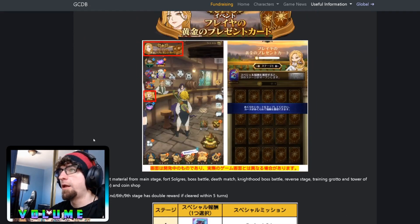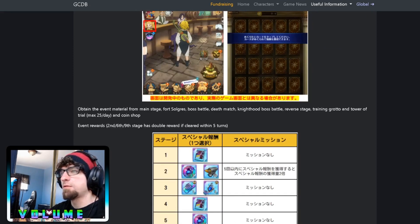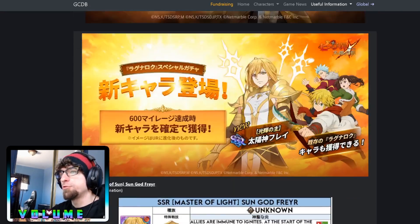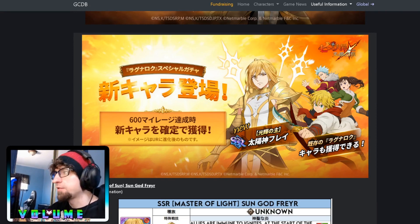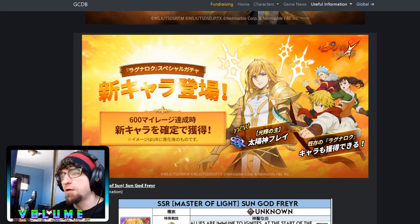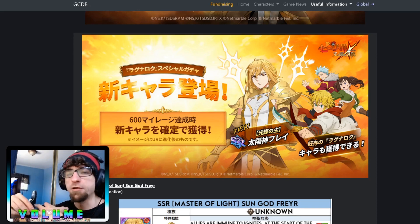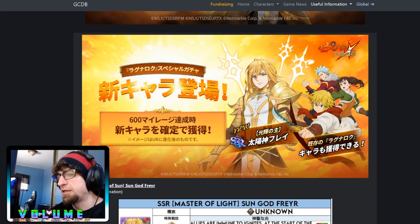There's also the Fort Silgris boss battle, deathmatch reverse stages, and grotto events for extra rewards. Anyway, back to the main point: I think you should summon to at least pull one copy and then stop. The only reason you need one copy is because he's not the main unit for the creature — it's going to be the second or third Ragnarok character after him. Brynhild is core for bird and deer. Then they released McGilda as the bird unit, then Scotty, and then Jormugander, who was the core creature unit.